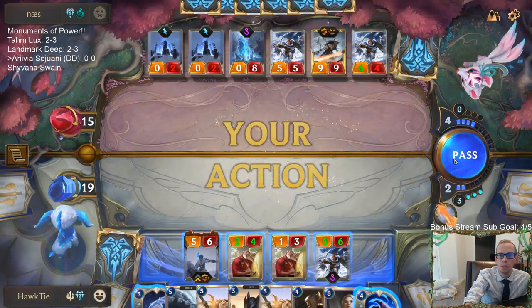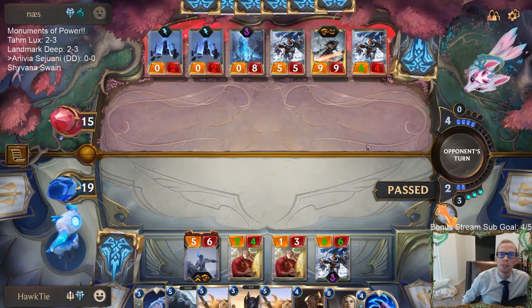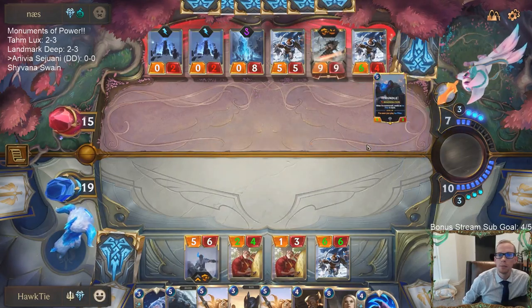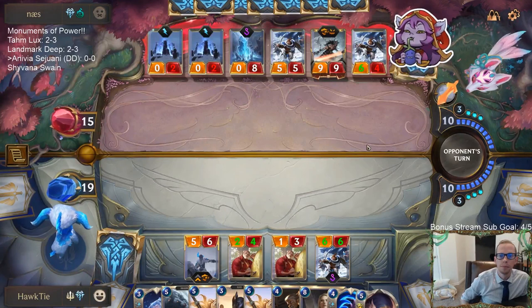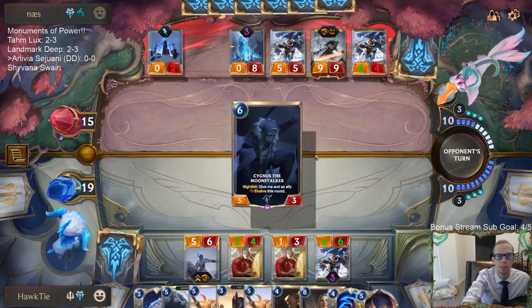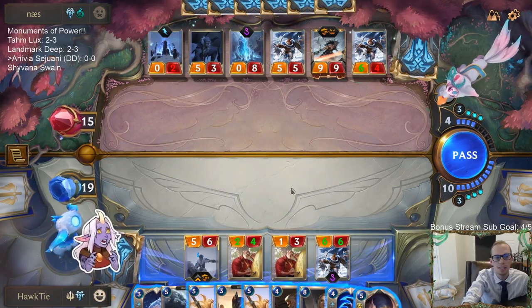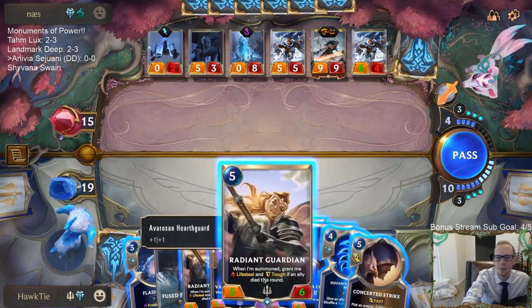We've gotten rid of one Tryndamere and two Trundles. Hopefully they keep hitting Tryndameres and Trundles - they've already played all their Weirding Stones. They're out of Trundle now. I'm saving Flash Freeze for whenever we need it, we have Retribution too.